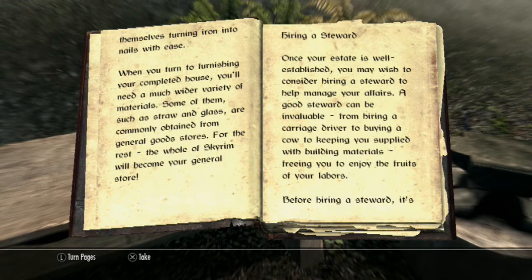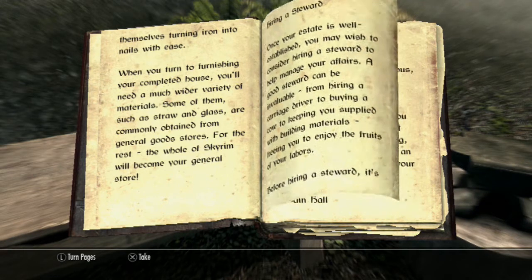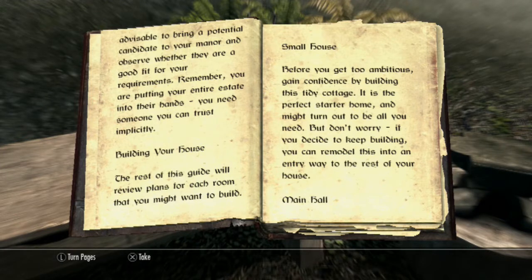Hiring a steward. Once your estate is well established, you may wish to consider hiring a steward to help manage your affairs. A good steward can be invaluable, from hiring a carriage driver to buying a cow to keep you supplied with building materials, freeing you to enjoy the fruits of your labours. Before hiring a steward, it's advisable to bring a potential candidate to your manor and observe whether they are a good fit for your requirements. Remember, you are putting your entire estate into their hands — you need someone you can trust. Implicitly — I can't read that.